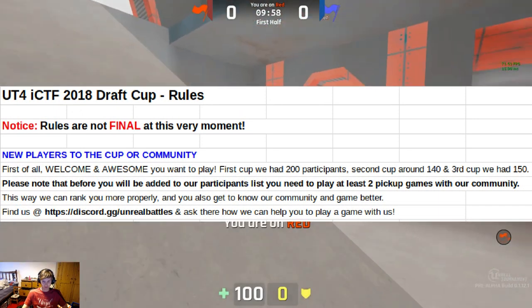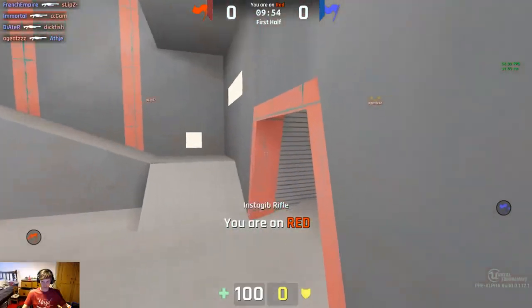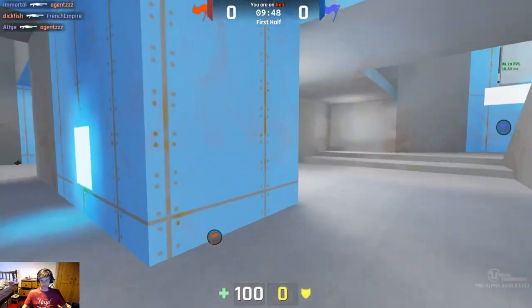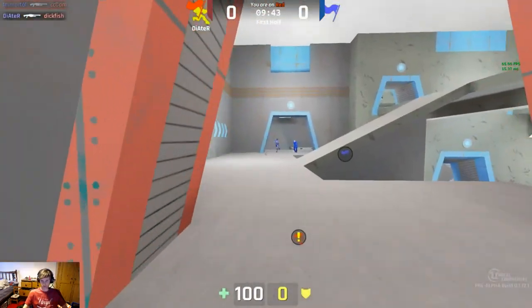For everybody new to Unreal Tournament Instagib: this is one hit, one kill, different maps, no pickups, no armour, nothing like that. CTF — capture the flag — most flags at the end of the game wins, and kills don't particularly matter.